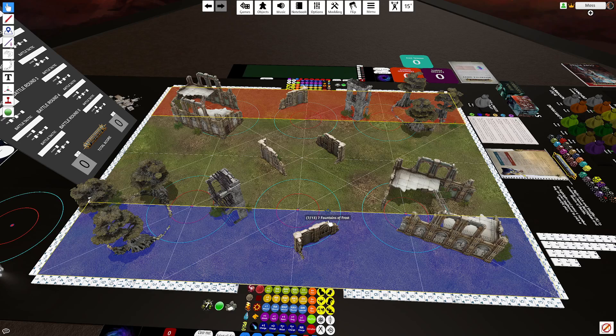By my third turn I should be ready to Wah it up. I'm hoping to accumulate 3D6 plus 9 Wah points, averaging around 19. By turn three I should have everything I need and be ready to go.